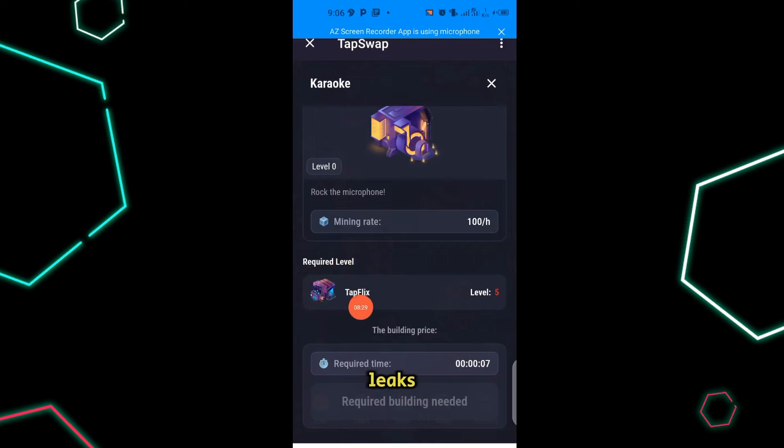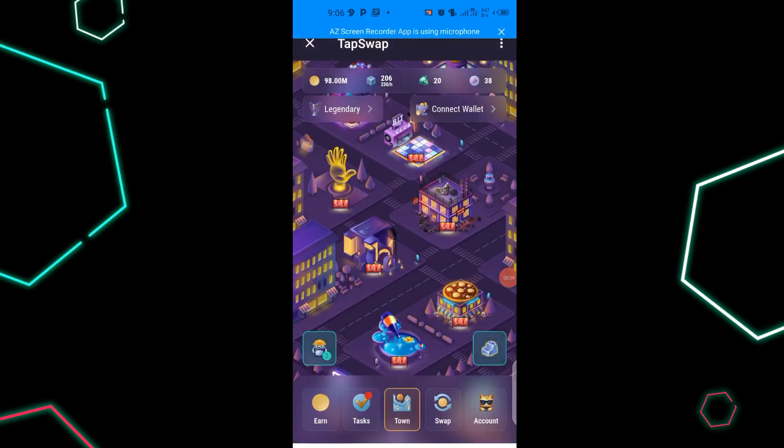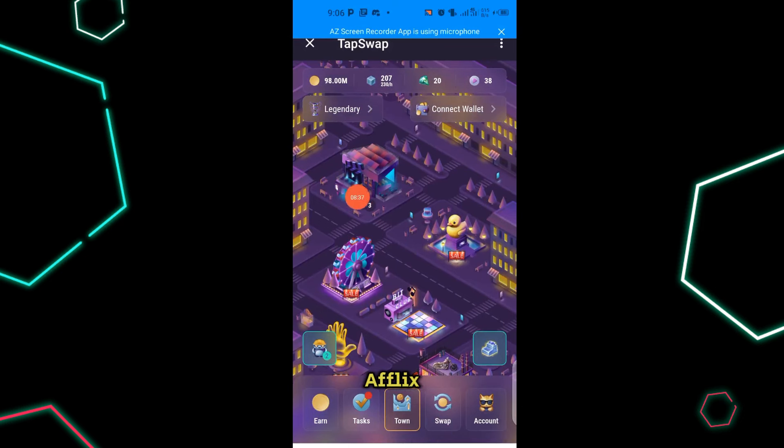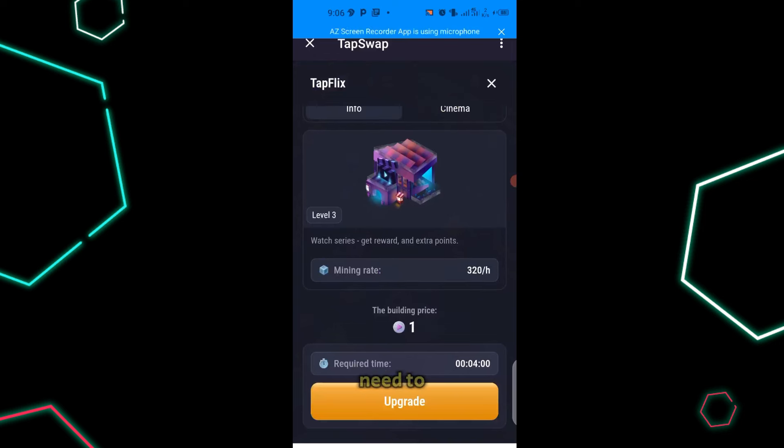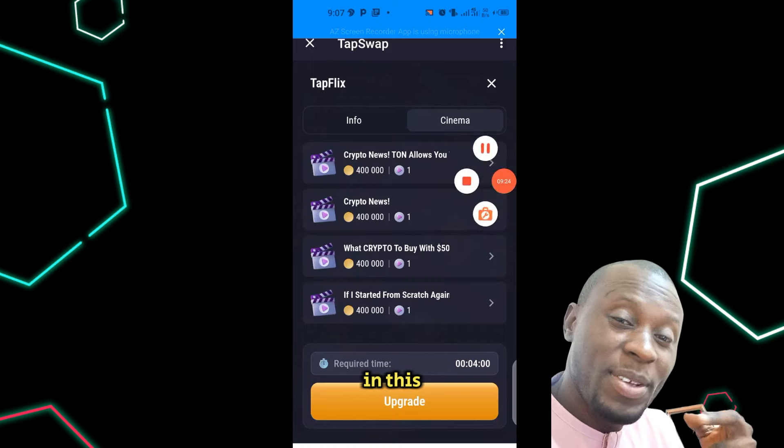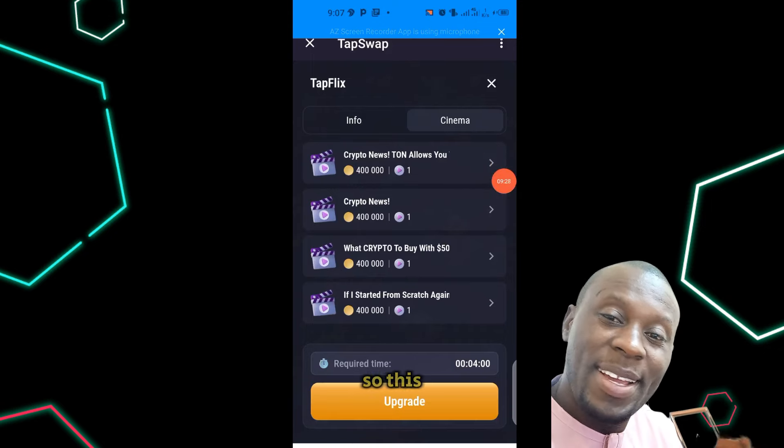TopFlicks is the first building we talked about; I'm on level 3 and need to push it to level 5 before I can progress with TopFlicks and then unlock Telegram Doc. It's just like Hamster Combat where a card is locked and you need to unlock a prerequisite card first. That's exactly how these buildings are also intertwined. I may not cover everything in this video, so this will be part one of a series.